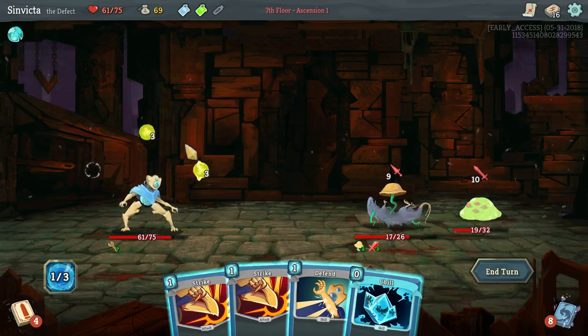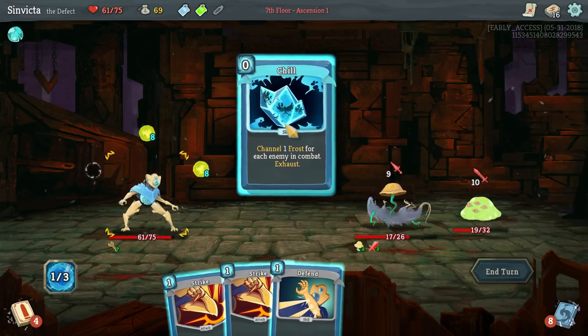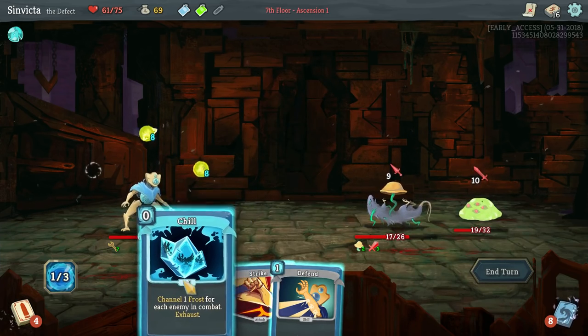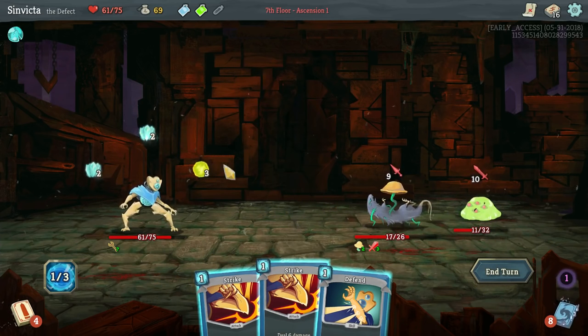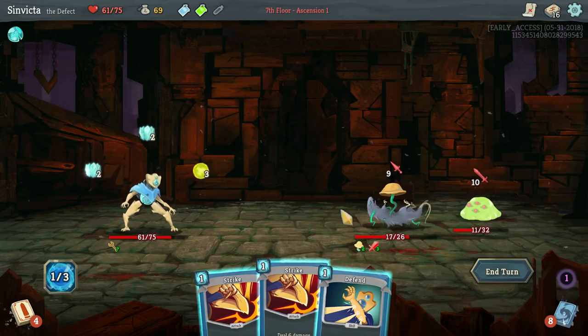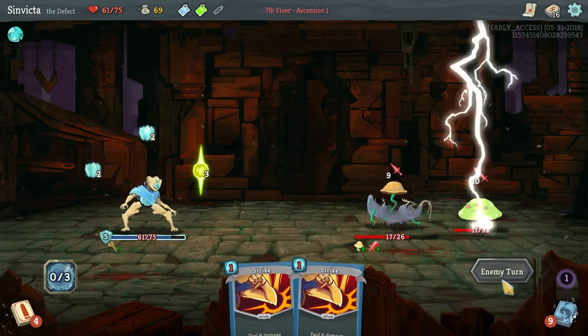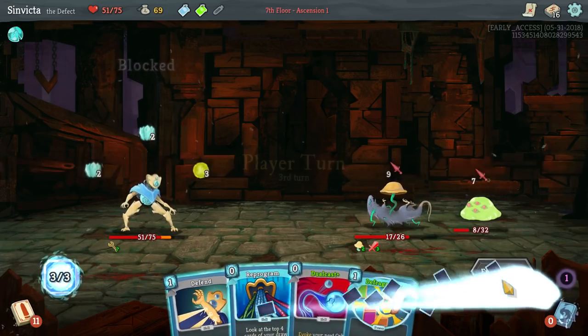Once I play this, we are guaranteed to do at least 8 damage to one of these two targets, which is very good. Watch the rightmost lightning orb - it's going to get cycled out, does 8 damage to the slime, and then we get 2 Frost Orbs. Frost Orbs will give us passive block just for us not doing anything. And if we evoke it, we gain 5 block, which is very good later on. If you're looking to be a bit more beefy, you can queue up a bunch of Frost Orbs.